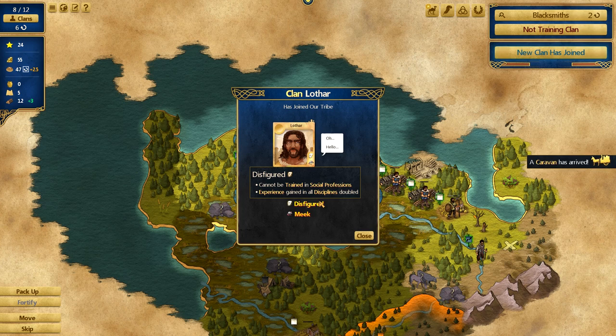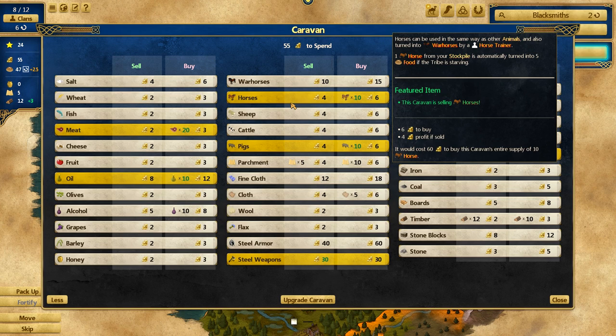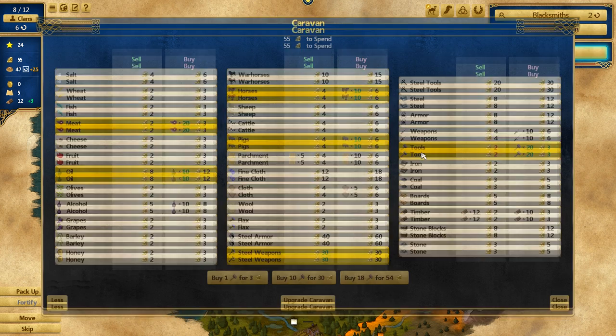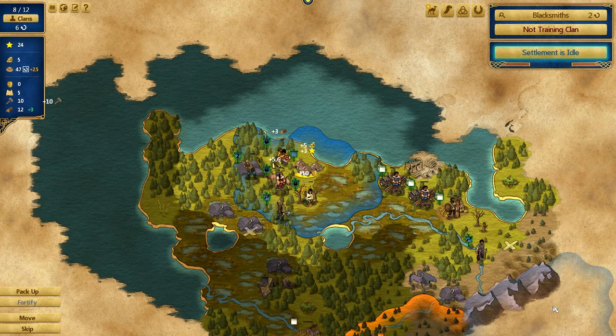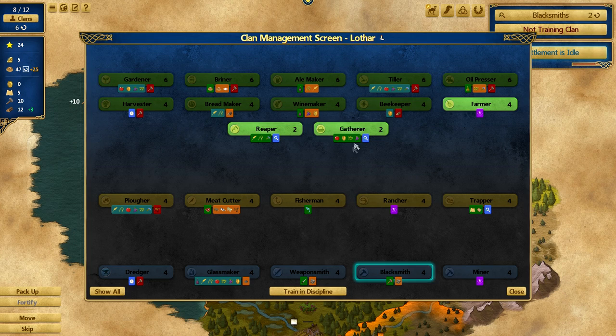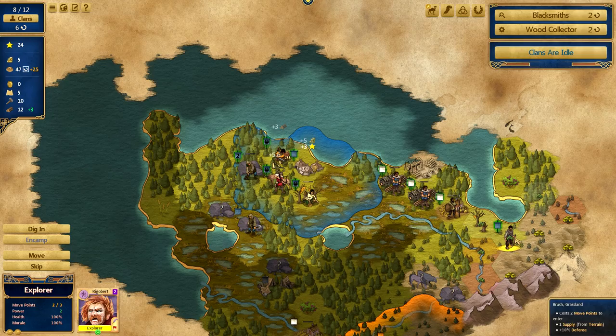New clan — Meek and Disfigured. Discipline in all disciplines doubled, but can't be trained in social, morale reduced, no feuds, never has desires. They're basically useless. The traveling merchant has horses, pigs, and meat. I might buy some tools — I can make use of them later. I'll upgrade the caravan again, and I'll make this clan a wood collector since they don't have much else going for them.